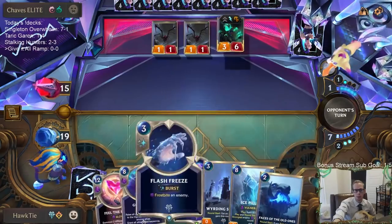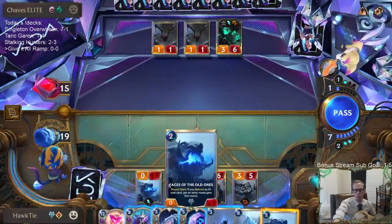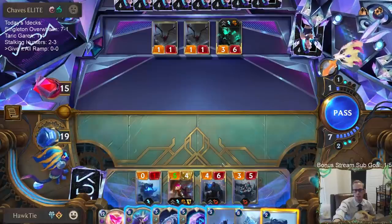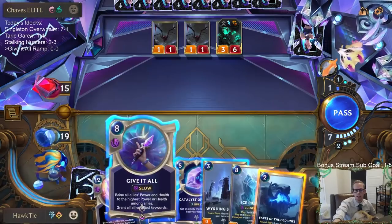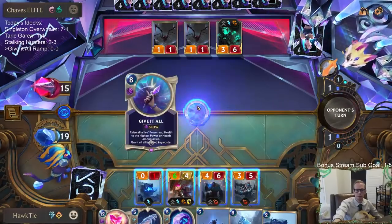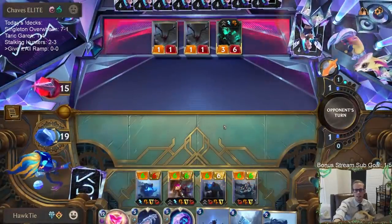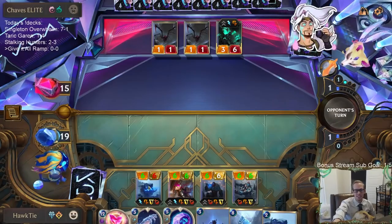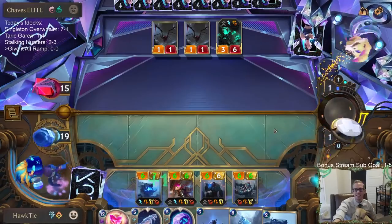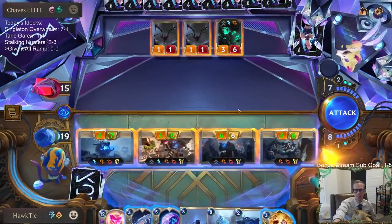This turn we can double ramp, but I think I'm just going to play Give It All right now. That means all of my things will be six/six with Challenger, Tough, and Regeneration. Let's do it — my first time playing this card! It could definitely get Ruinationed, but the thing is they kind of have to have Ruination, and it's not like I used that many resources — look at all the cards in hand.